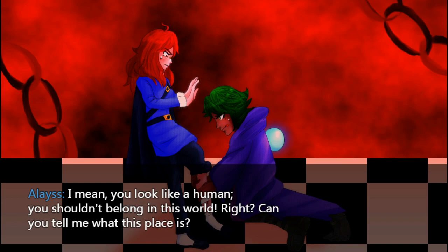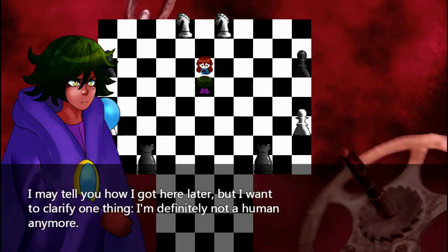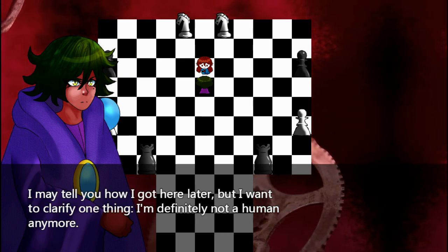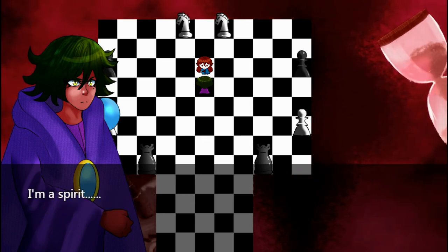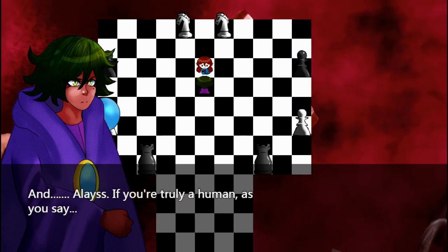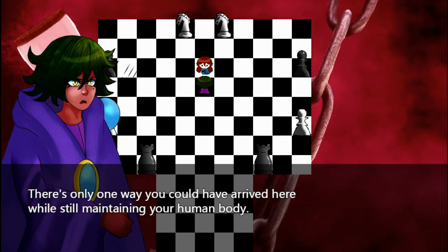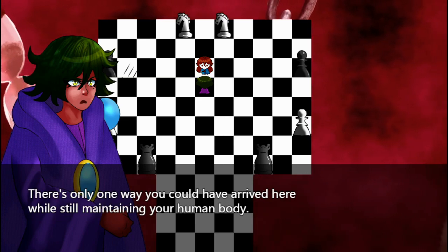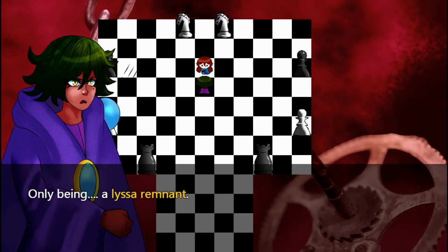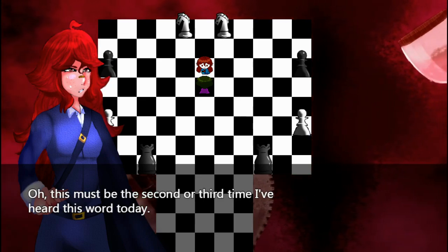Can you tell me what this place is? I may tell you how I got here later, but I want to clarify one thing: I'm definitely not a human anymore. I'm a spirit. And Elias, if you're truly a human as you say... there's only one way you could have arrived here while still maintaining your human body. Only being an Elissa Remnant. This must be the second or third time I've heard this word today.